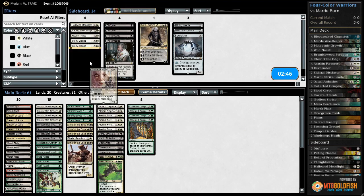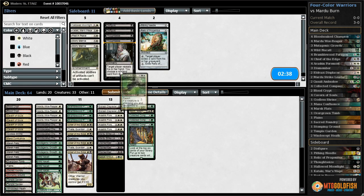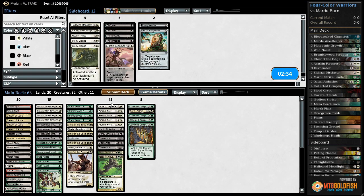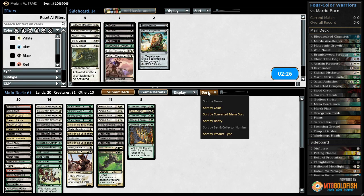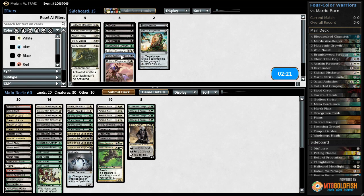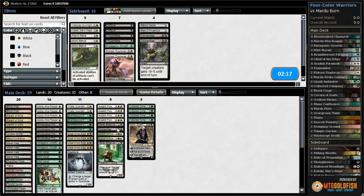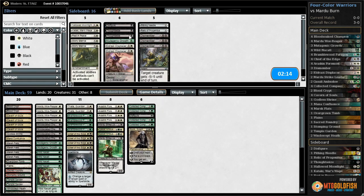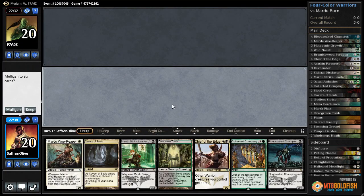Against burn I think we want Thalias to slow our opponent down. Spellskite, Sorin — go down. Eldrazi displacer feels incredibly slow. Mutagenic growth is kind of painful. Mardu strike leader — and yeah, let's go down the dismembers as well for disfigures. Go down dismembers, up disfigures. Let's try it like that. We're on the play, which is good.